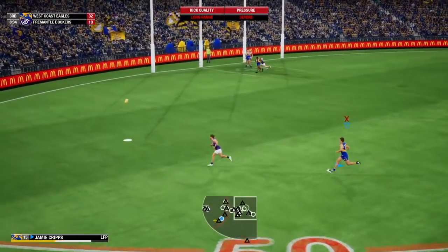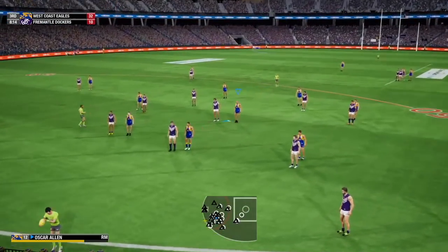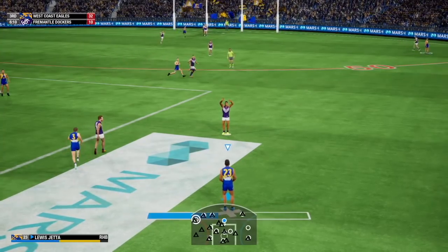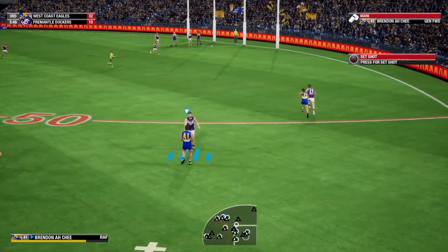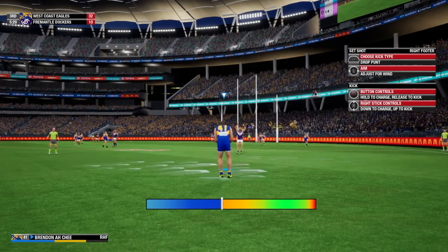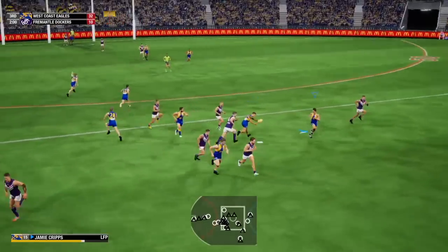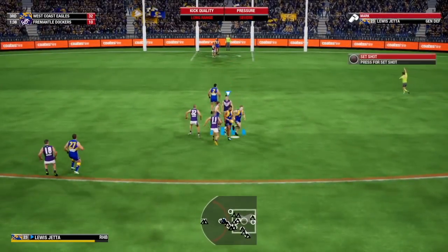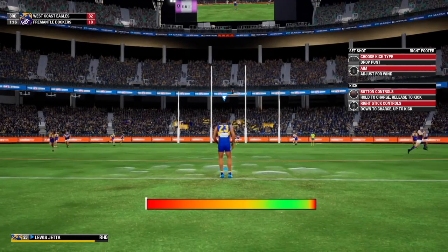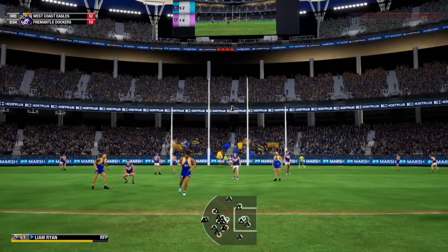O'Neal with his first clearance, pumps it into the forward 50. Can we lock it in with a great tackle? Yes — well done, Ryan. We force a stoppage forward of centre. Lewis Jetta has plucked it and there is a player running free. I'm going to have to go into the pocket here. Archie reckons he's within range — I might give this a bit of a roost. That's a pretty good effort but it won't quite make it. It's a good mark. Jetta having a good couple of minutes and nails a fairly simple goal straight through the big sticks.